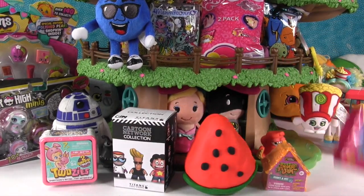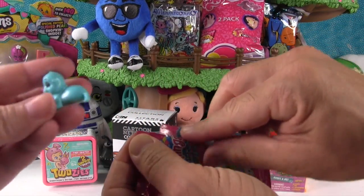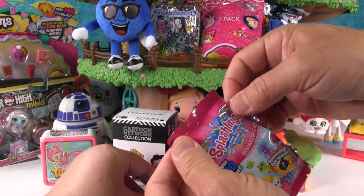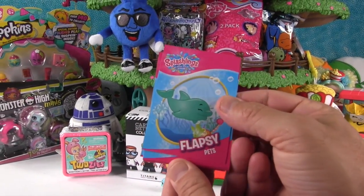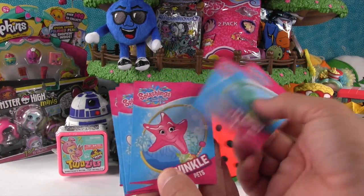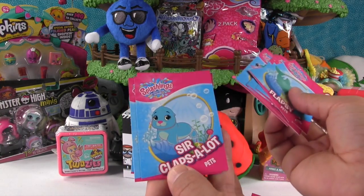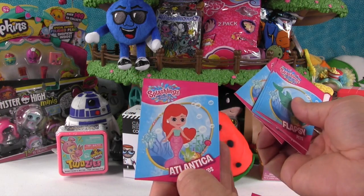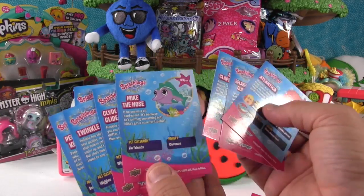Shannon takes Sir Clapsalot out of the plastic. Here are the cards: Flapsy, Peaky Keen, Twinkle, Clyde Glide, Mike the Nose, Sir Clapsalot, Splashly and Clowny, and Atlantica. These are cute because on the back they are colorful and tell you all kinds of things about the Splashlings.